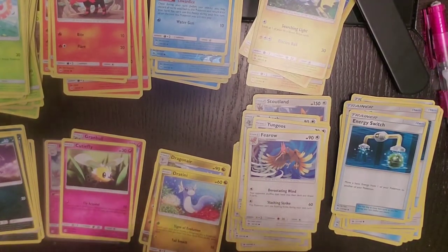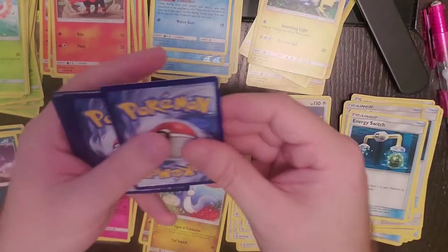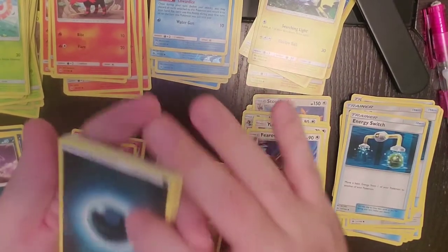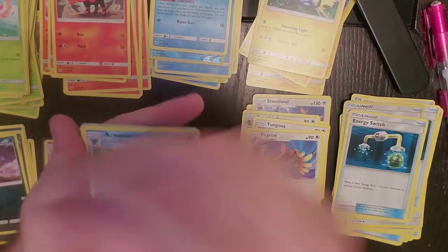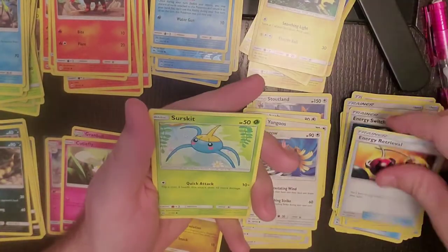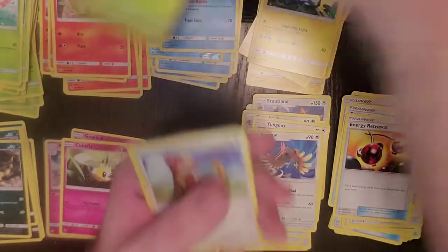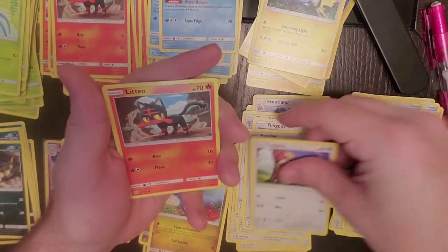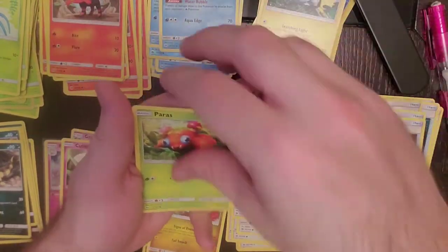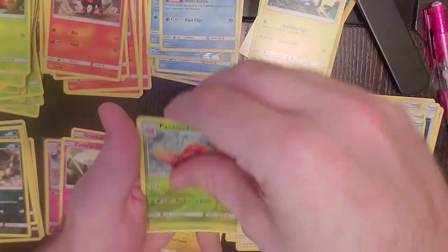Not in a huge pool so far, but I'm excited that we got that Lily Full Art card. One, two, three, and four. Araquanid, Crocorock, Energy Retrieval, Surskit, Yungoose, Litten, Fearow, Pettil, Reverse Holo is Parasect, and our rare is Decidueye.